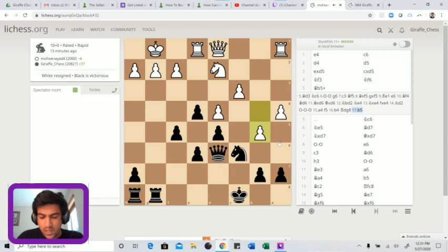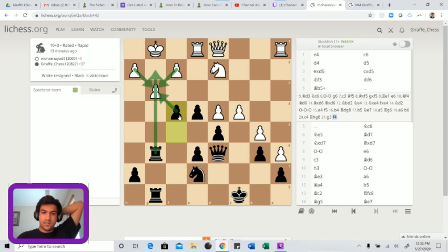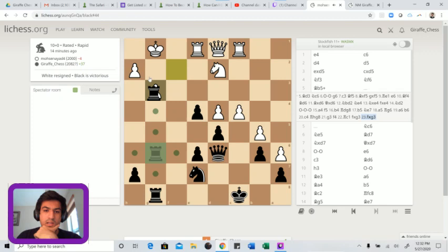Knight a5 is thematic but not necessary. We can see that black is definitely quicker here - we have f4 ideas. We're even going to be able to sacrifice a whole piece. Let's say rook c1 - we could probably just take this and have rook sacrifice ideas with inevitable mate.